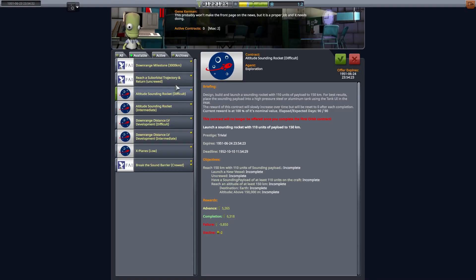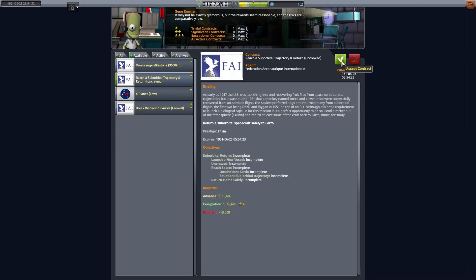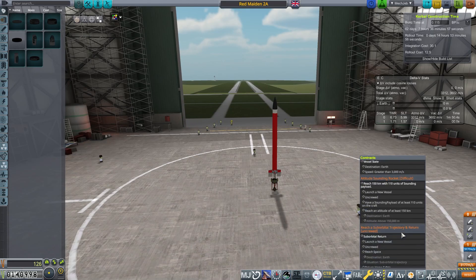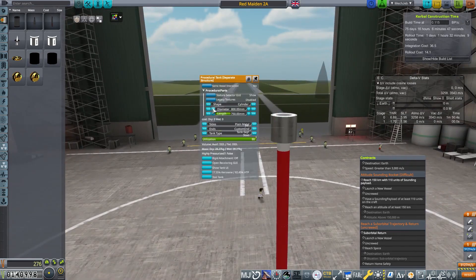We're going to choose a couple of missions. In RP-1 at this point you get quite a few different missions. We're going to take the sounding rocket mission - we've got to send 110 units of sounding rocket to 150 kilometers. We're also going to send a suborbital rocket that returns. We've got to rescue the capsule.